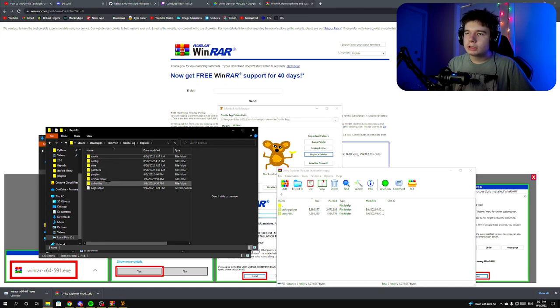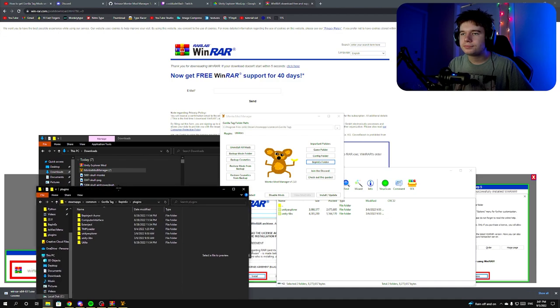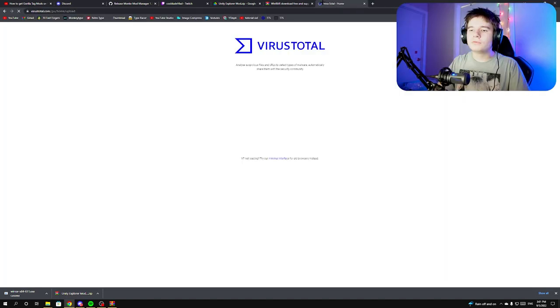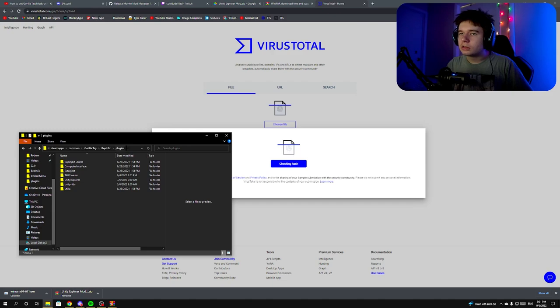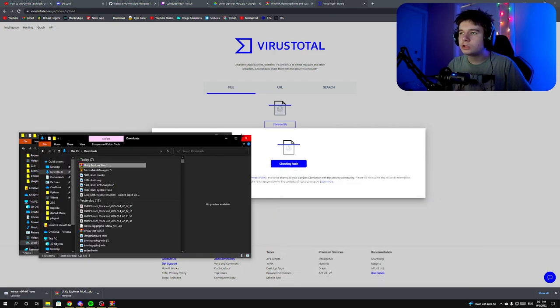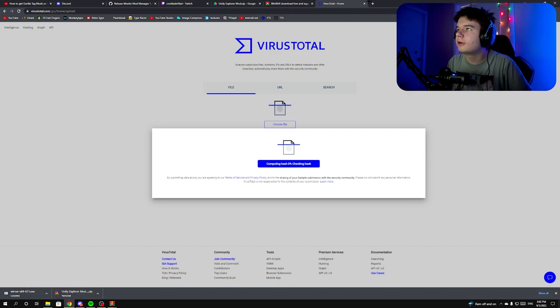After that, open up Monkey Mod Manager again — it doesn't matter if you closed it, just reopen it. Click 'Install/Update' — this is really important. If you don't click Install/Update, nothing will work. This installs the mods. By the way, I tried to show these folders in VirusTotal to confirm no viruses, but VirusTotal doesn't work well on large folders — they get stuck on 'checking hash.'